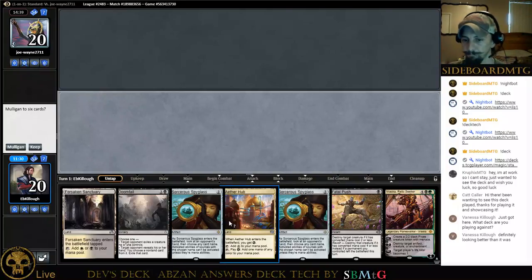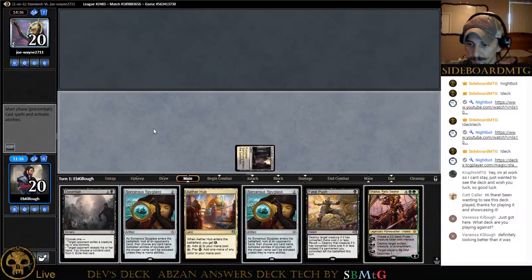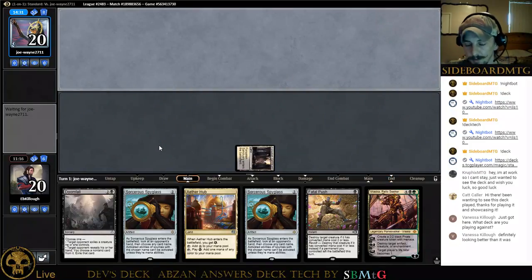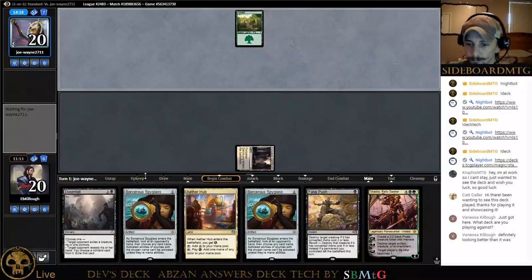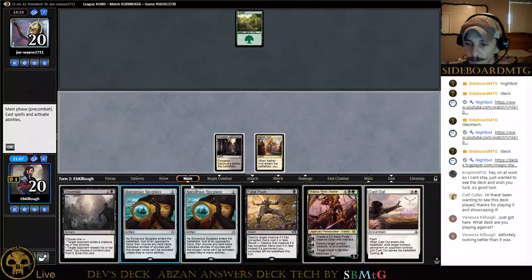We got our Fatal Push, Doomfall, two lands. We get to look at their hand so we know whether or not to Doomfall. This seems really good. Next turn we're going to Sorcerer's Spyglass and pick something so they can't activate abilities. Naming Long-Tusk Cub would be awesome. We get to look at their hand. There's a Cast Out.